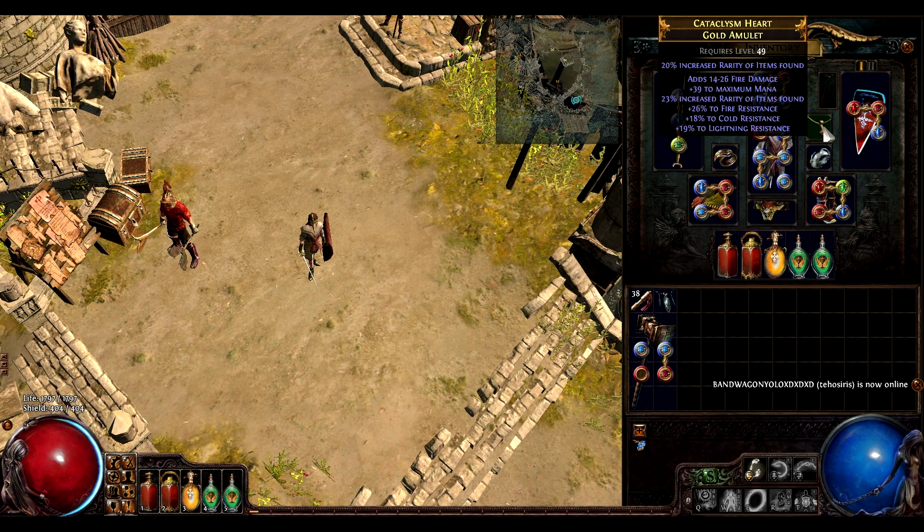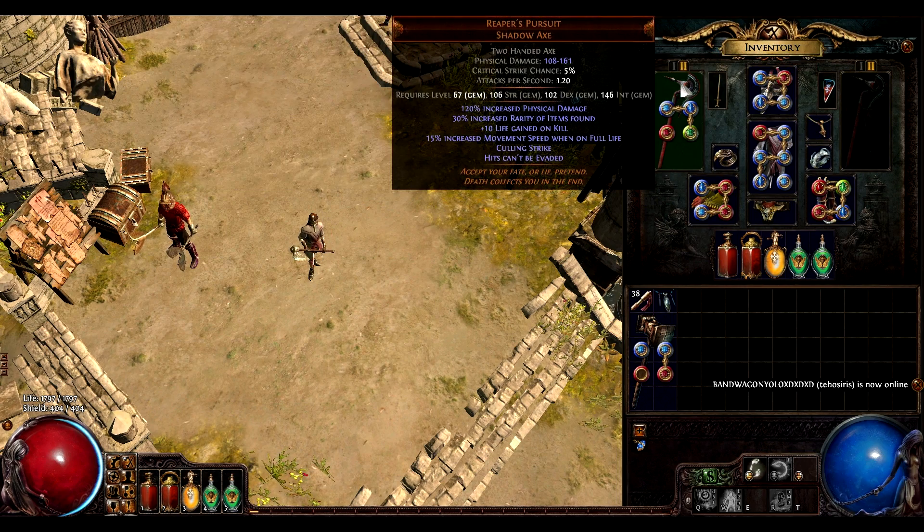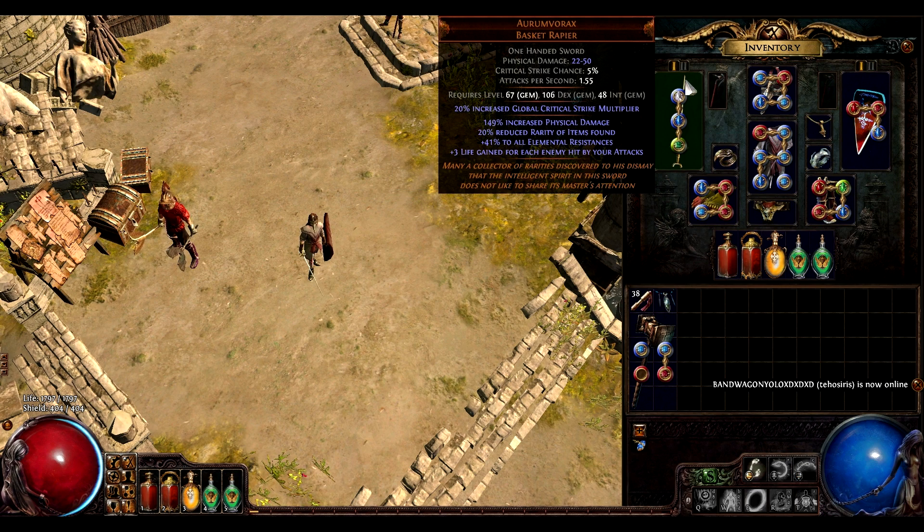If you're not running two Anvarius's, also use your amulet. On switch I have Reaper's Pursuit — it gives me 30% rarity.